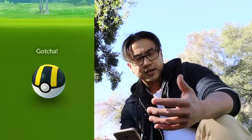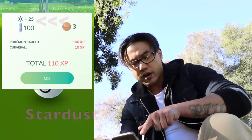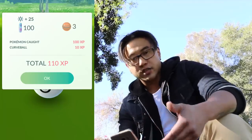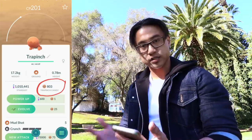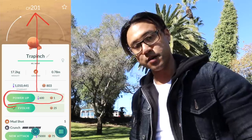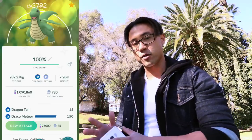When you catch a Pokemon, you get three things: candy, Stardust, and XP — experience points. You need XP to level up in the game. What do you use Stardust and candy for? If you click on any of your Pokemon, you'll see its specific candy type, Stardust, and CP — combat power. When you use Stardust and candy to power it up, the CP will increase. The more XP you gain will level up your trainer, and your trainer level dictates how strong your Pokemon can be.